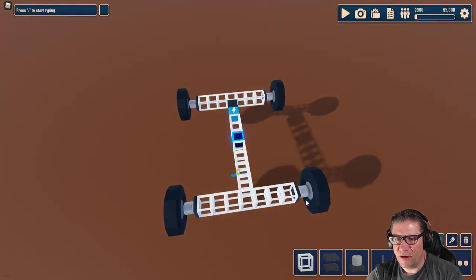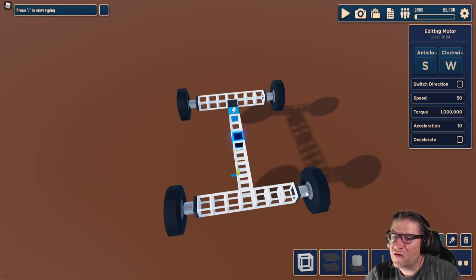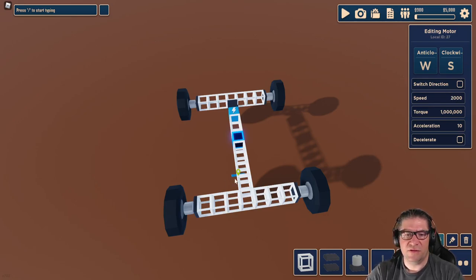I wanted to try something here. Speed is set to 50. We're going to change that up to 2,000. Yeah, 2,000. That's great — we can do that. Let's do 2,000. And 2,000. And 2,000.